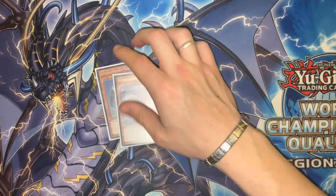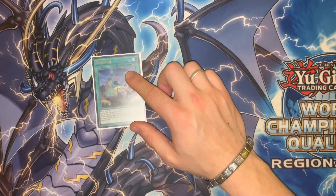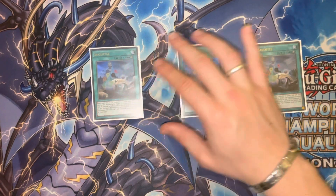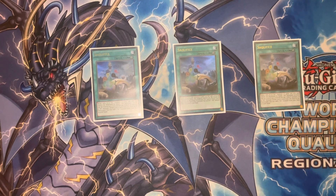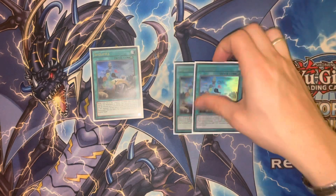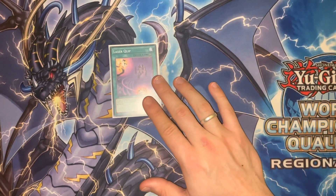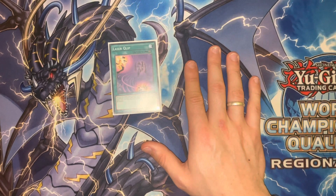Moving on to our Clefort spells — we have triple of the Sacrifice. This card is your ROTA when it goes to the graveyard, but the important effect is not only the attack boost but also that your Cleforts count as two tributes, which is very useful because your high-level Cleforts require two tributes. With Sacrifice, one monster is enough, and then you get the search. We have the one field spell, the Laser Clip — this is your Avarice, your sort of double summon for the turn. It's quite useful and it's searchable.